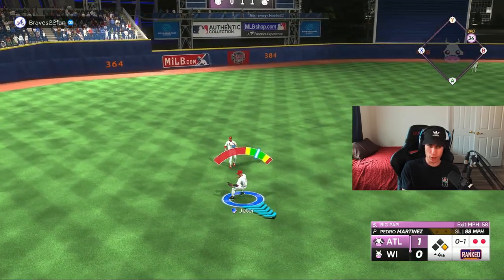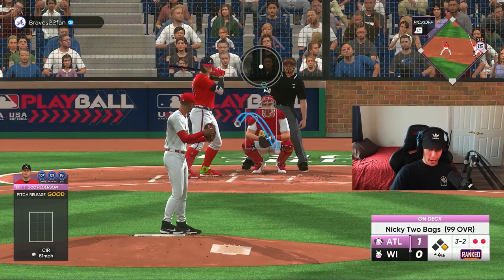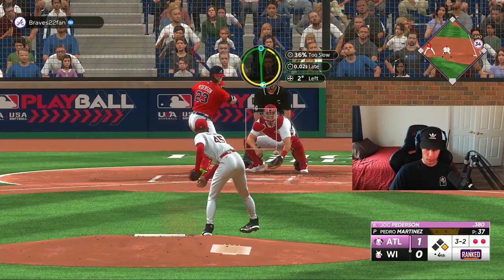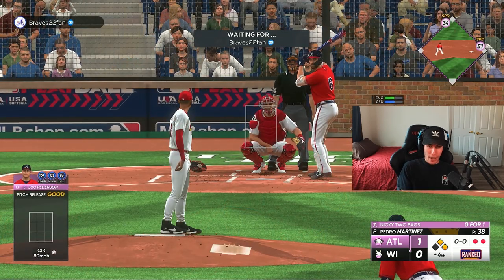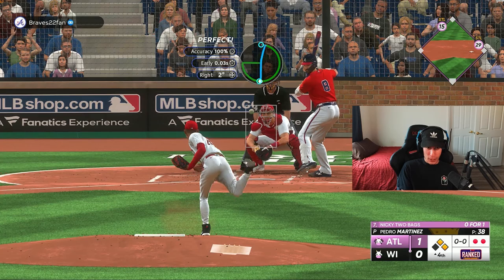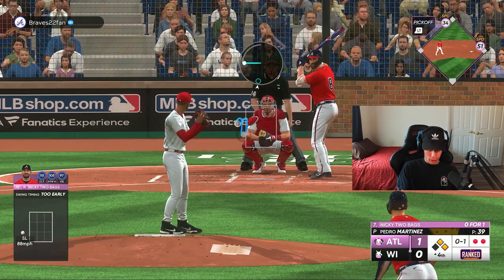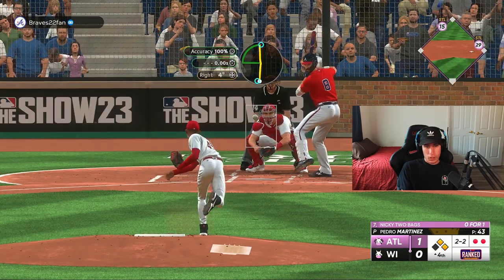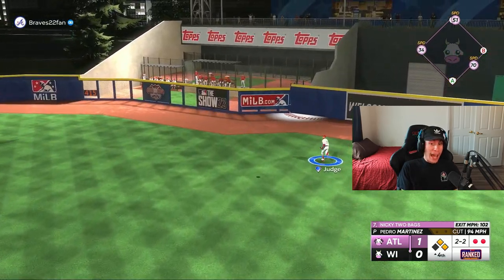Derek Jeter makes the play. Joc Pederson pinch hitting for Aaron Judge has worked the count full. Don't give him a hittable pitch, Pedro — that's fine, ball four, I don't mind it at all. Nick Castellanos is not necessarily who I'd want to face here, but I'd rather face him with Pedro than face that Joc Pederson card. I was a little scared when I saw him pinch hitting for Aaron Judge.